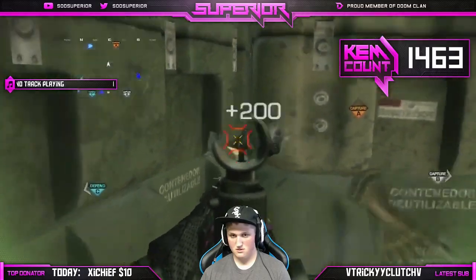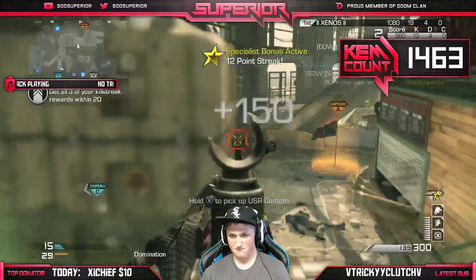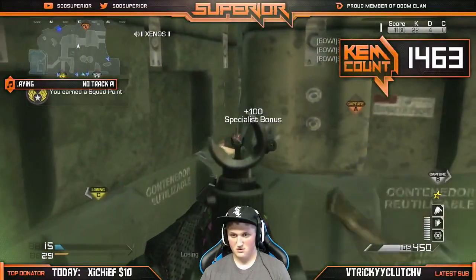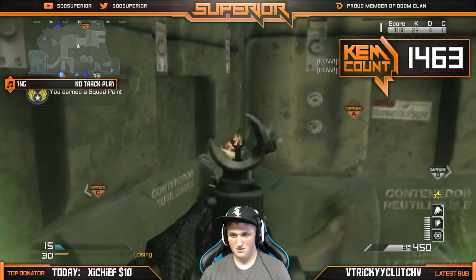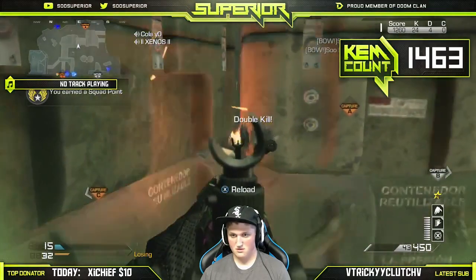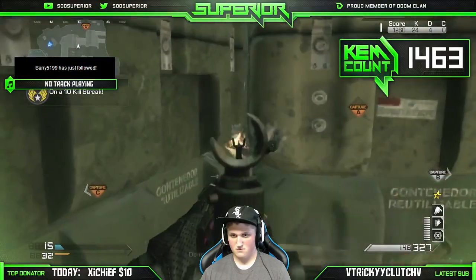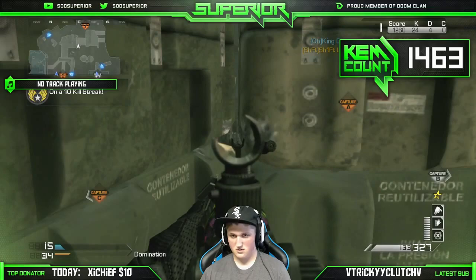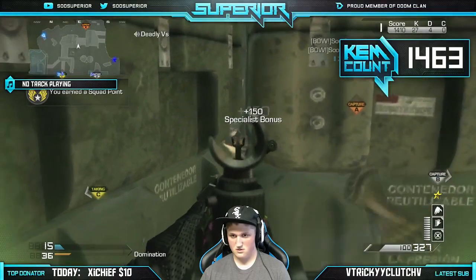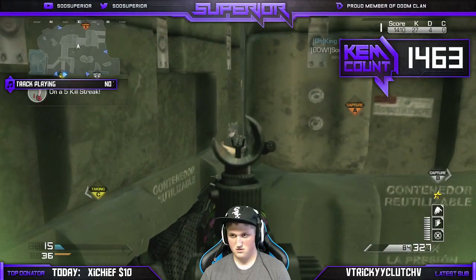What you do is you pretty much have all your teammates block the spawns at C, block the B spawns, block A2, and block the courtyard. Then with the last person, have them stand somewhere around the skywalk. You want to go over to the crates on A1 or the stairs by the A flag, get an LMG, and just look through the little crack — as you can see me doing for most of this gameplay — and they'll just keep spawning there.